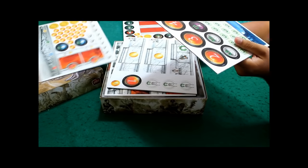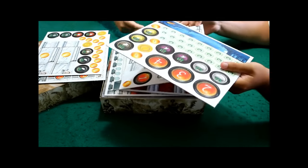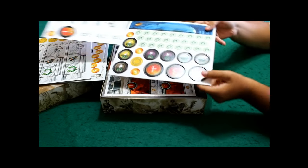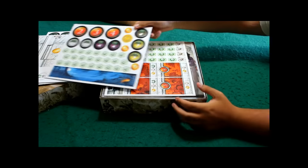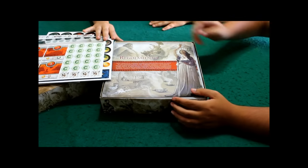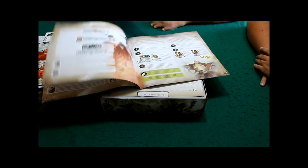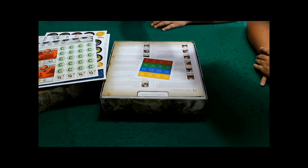Attenzione, le pagine scusate ma sono doppie. Poi depustelleremo. Quanta roba. Finalmente vediamo il primo regolamento, un bel po' di pagine. Non molte. Potrebbe essere un gioco lungo.